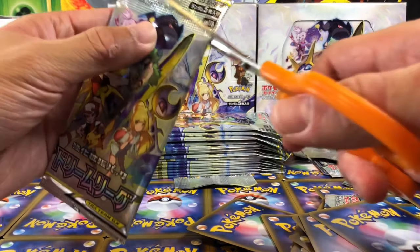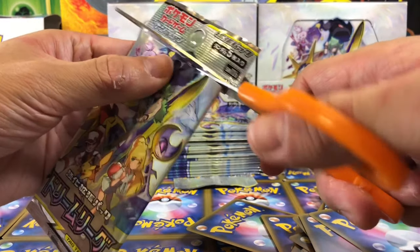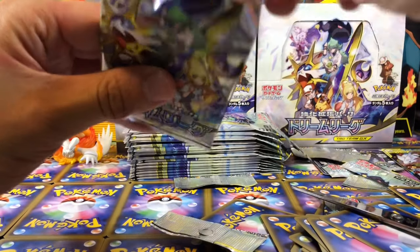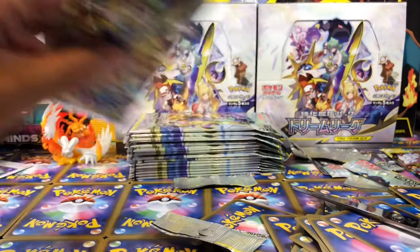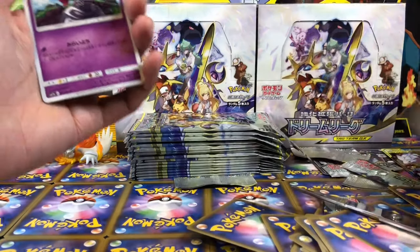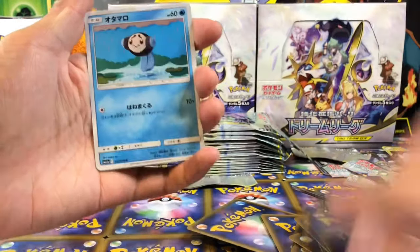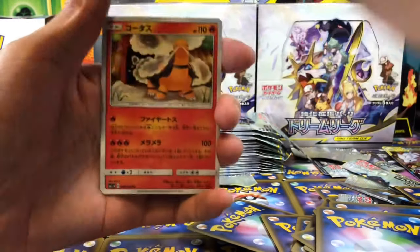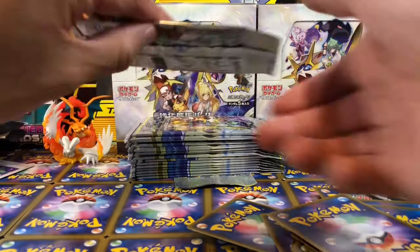And we have Lily's Best Effort. I did pull that full art in the last episode. The full art, it's amazing. A2, Typhlosion, Slugma, Stoutland, and Torquoil.